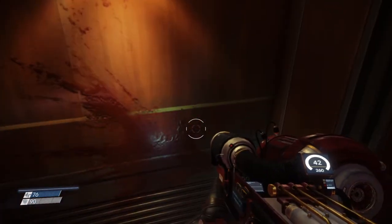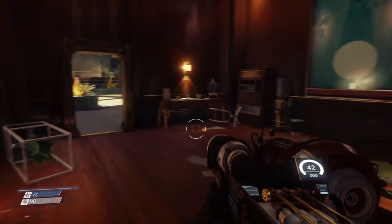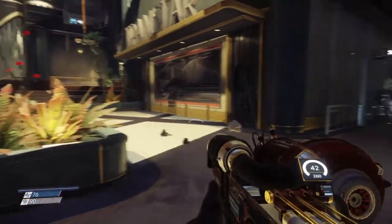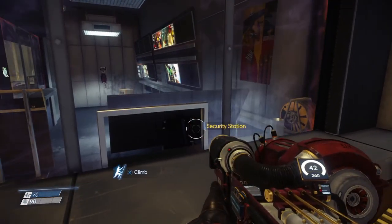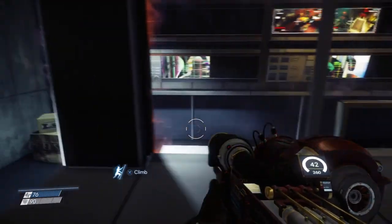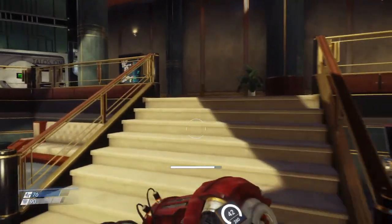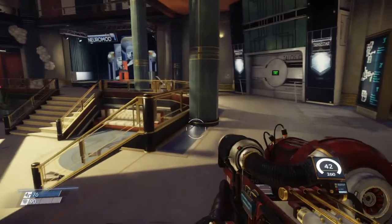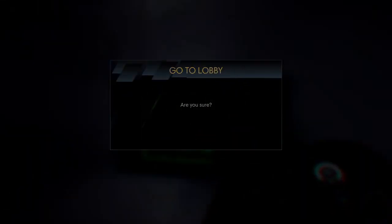It doesn't look like there's any way through here. Maybe it's up on the second floor where I was at. We can always come back — it's not going anywhere. We could come back later, and if I just get to hacking — which I do want to do anyway — we can do that. Let's see if there's anything else around here. Let's go ahead and keep going — we'll come back to security later.